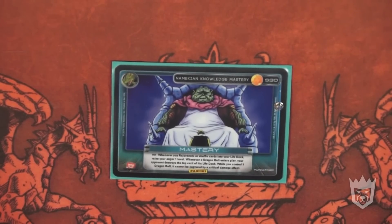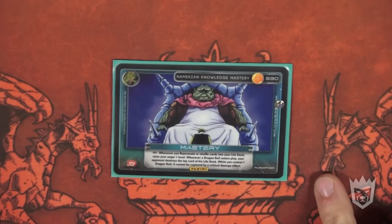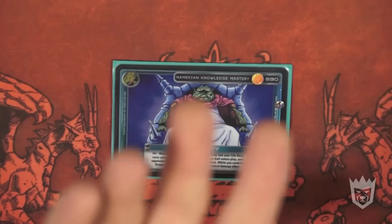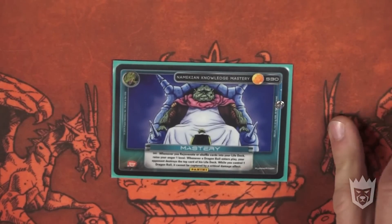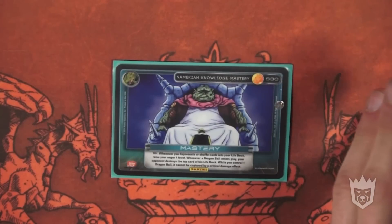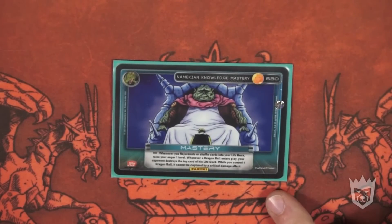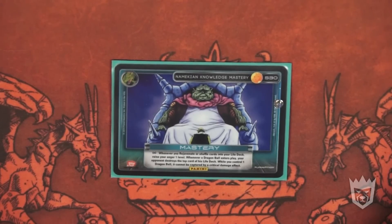Obviously I'm playing Piccolo in Namekian, so I'm going to start with the Namekian Knowledge Mastery. It'll go whenever you rejuvenate and shuffle cards into your life deck during combat — you get one of your effects. So you can't do it with an enemy card; if someone used Confrontation on you, it doesn't count. I actually appreciate the mastery more than most Namekian players, because it changed my deck not at all. I try to be very aggressive with this deck, and you'll get all your anger in combat. Whenever a Dragon Ball enters play, your opponent must destroy the top card of his life deck. While you control one Dragon Ball, it cannot be captured by a critical damage effect. It punishes your opponent if they want to play Dragon Balls against you, and if you steal theirs, they may not get it back the entire game.